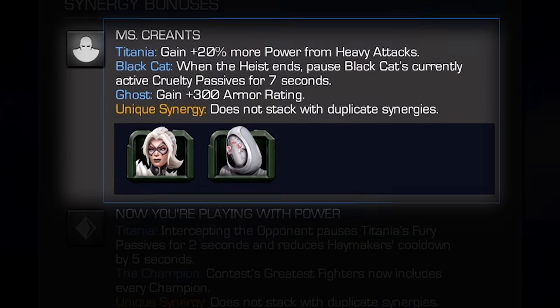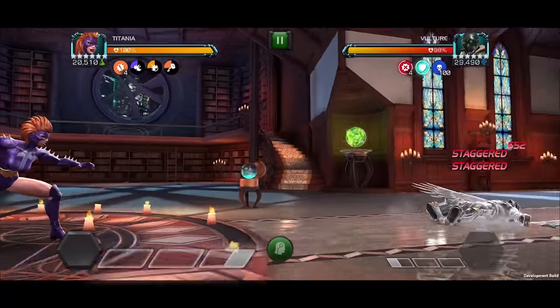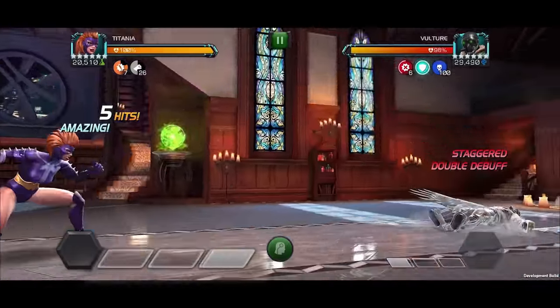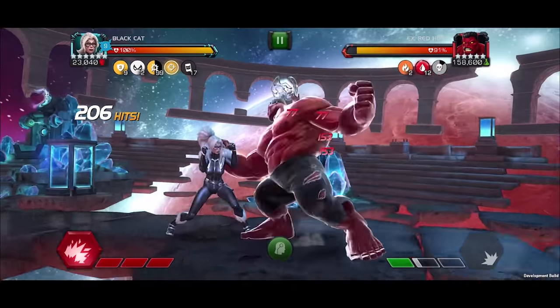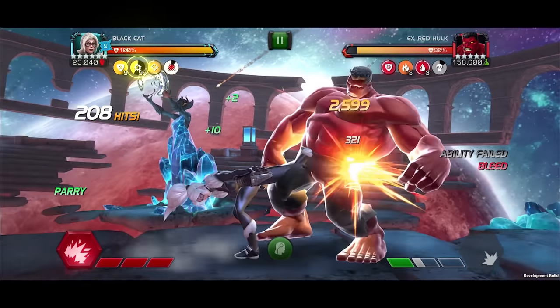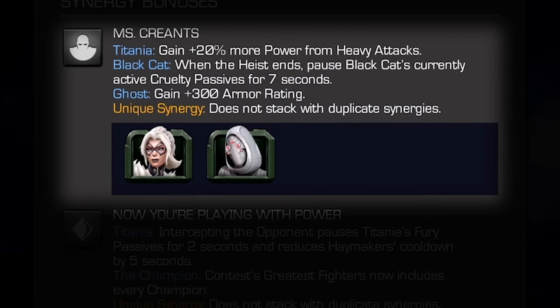Miscreance! With Black Cat or Ghost on the team, Titania gains 20% more power from her heavy attacks. With Black Cat, when the heist ends, any currently active Cruelty passives are paused for 7 seconds. Additionally, Ghost gains plus 300 armor rating.